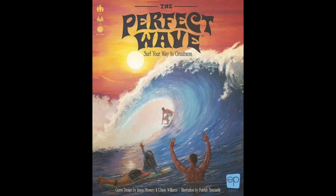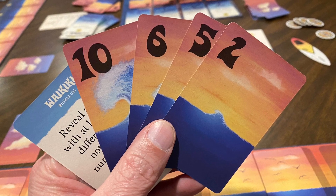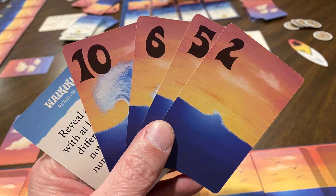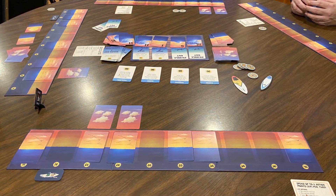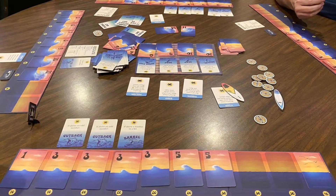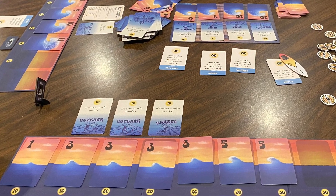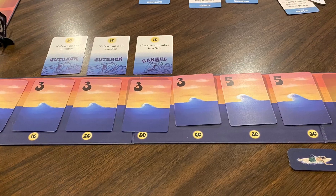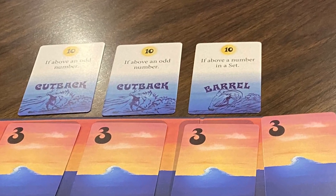A new game we saw this past year at Gen Con from The Op is The Perfect Wave. This is a game about surfing. You're going to be playing numbered cards down to your board, and you want to go from lowest to highest. Having sets and having runs are going to give you bonus points. You're also going to be able to do tricks, but you have to get your surfer out there so that when they ride the wave back, you can get those points. Depending on the conditions of the tricks you're trying to do, you can get bonus points as well. It's a light game, it's a lot of fun, and it plays pretty fast.